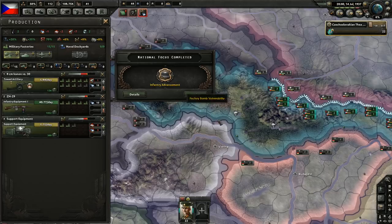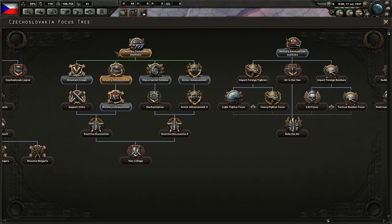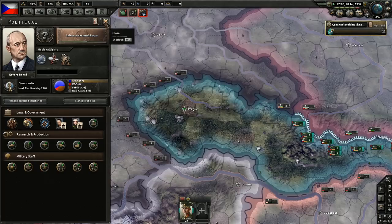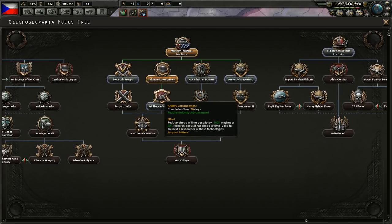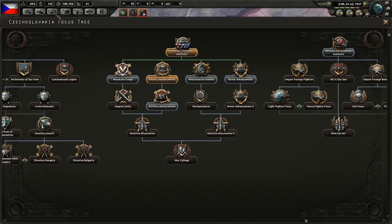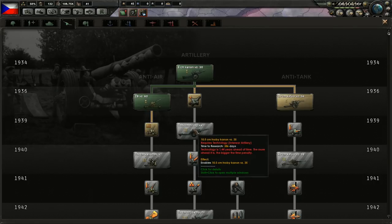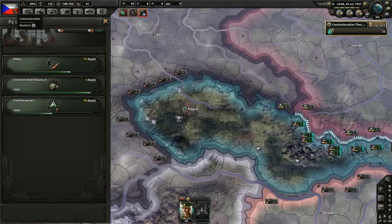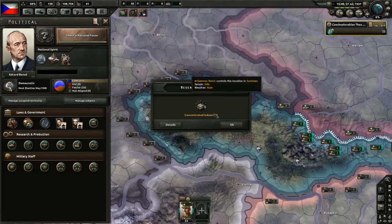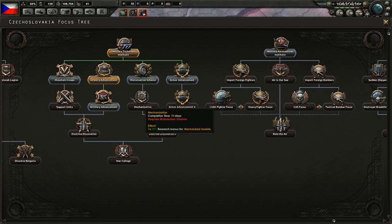Infantry advancement is done. Are we at 35% yet? Almost — I guess we could just wait for the additional 2%. What can we research? Artillery advancement — yes, we should definitely go for that. It would be nice to start interwar artillery first, so we can use the focus for the next tech in line. We will finish concentrated industry in 3 days. Now we can start interwar artillery and pick up artillery advancement.